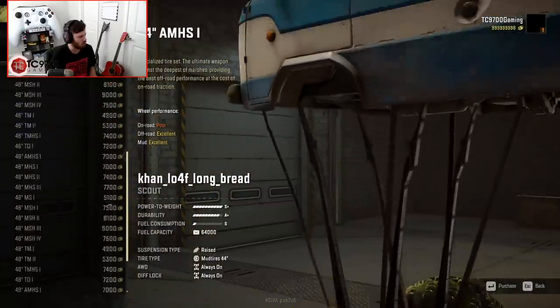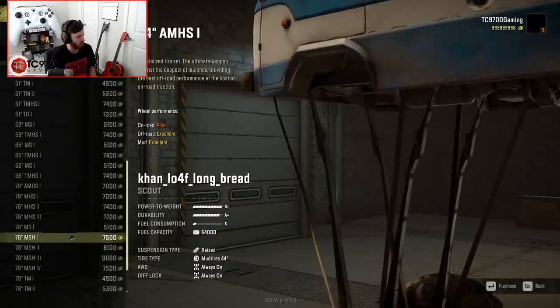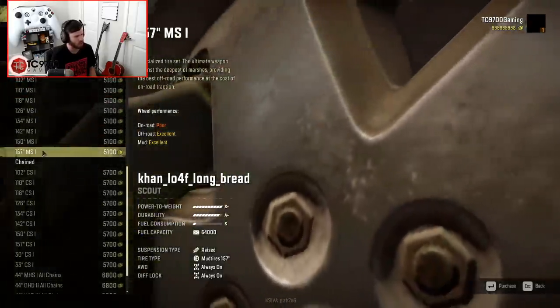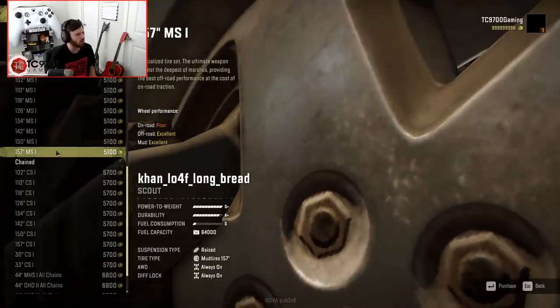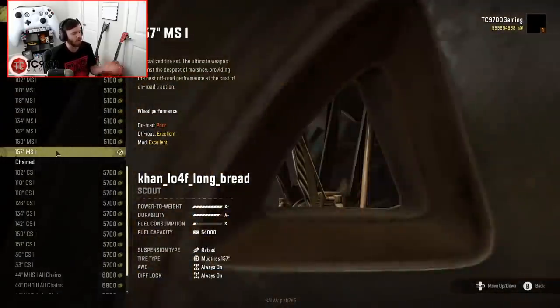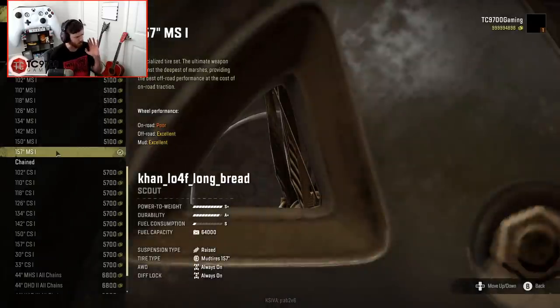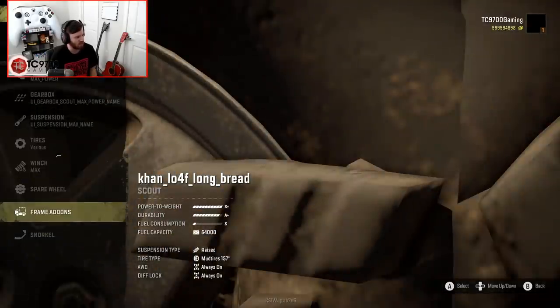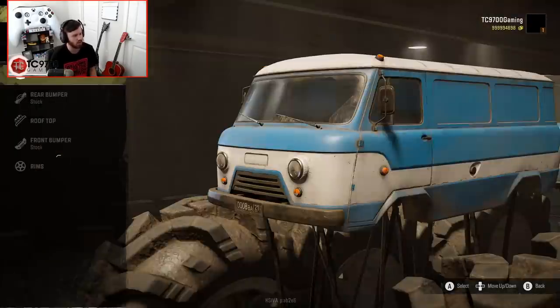That might actually be what we're gonna put on it. Let's go to the end of the list and see what the others are. MS1 — a 157-inch MS1. I don't know how tall 157 inches is in feet off the top of my head, but I just know that I can't see anything else now.